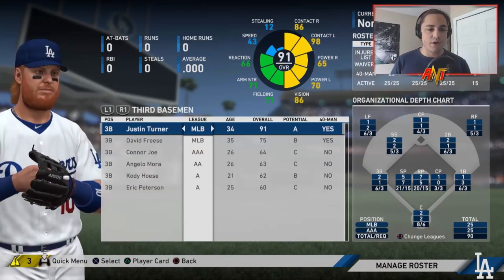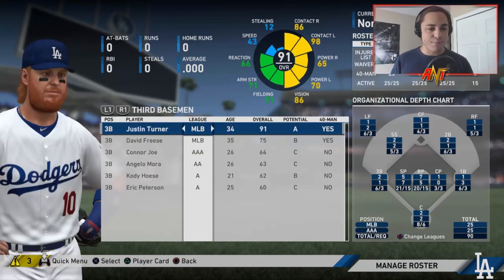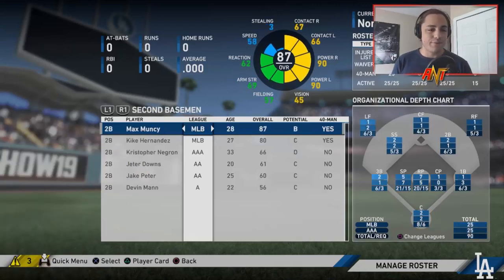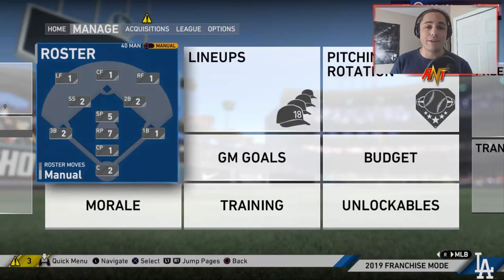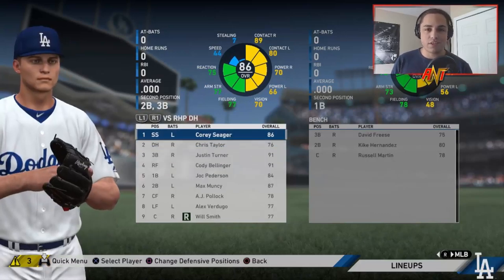We have Chris Taylor, Corey Seager, Justin Turner, Max Muncy, and Kike Hernandez all ahead of us. For the first season, I'm going to let him sit in the minors and develop — let's see if the Dodgers move any of those players. I don't want to mess with the lineup too much. For season one he's going to be in Triple-A. Calling him up early would only stunt his growth.